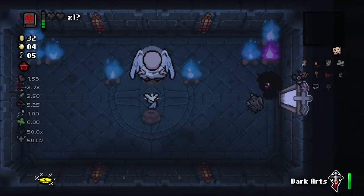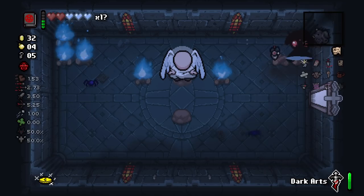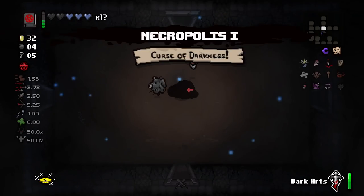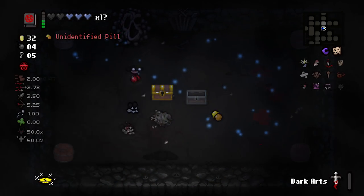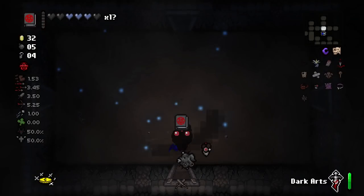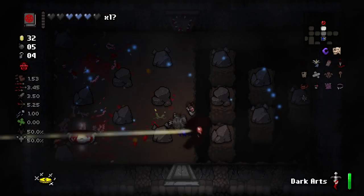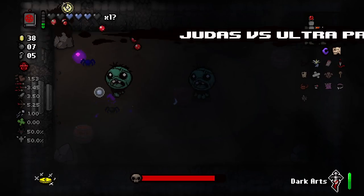Seraphim — I have to take Seraphim. If you guys don't know what Seraphim is, this is like the angel Brimstone equivalent, so low-key game changing. Maybe that dude in the comments was right — maybe I should be taking angel deals 24/7. Coat hanger — can't go wrong with that. I didn't even get more damage though because Seraphim is not going to be useful without damage — the charge takes forever.